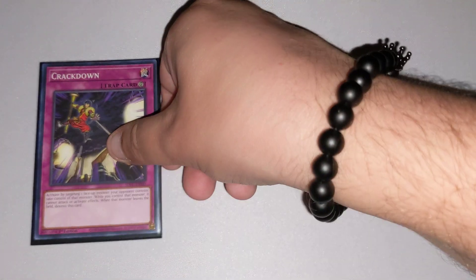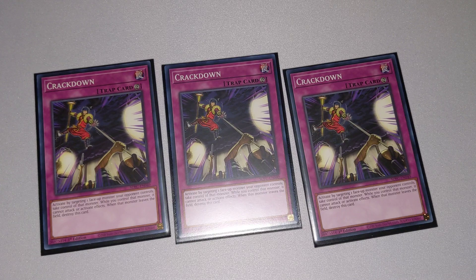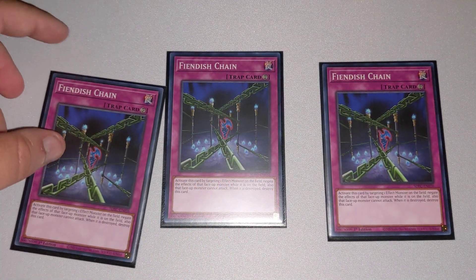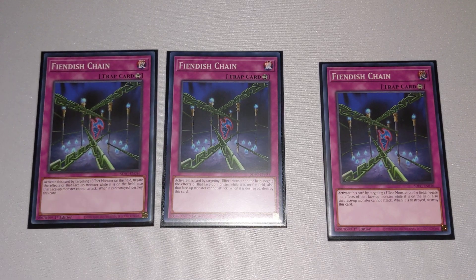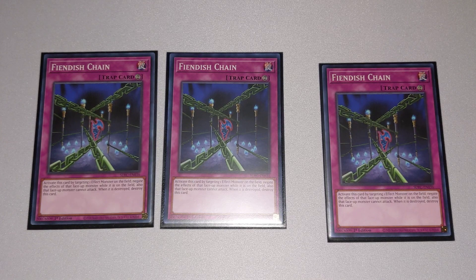To finish things off, we run six traps. The first three are three copies of Crackdown, which lets you target one face-up monster your opponent controls to take control of that monster. This is great for using your opponent's card effects and for Synchro plays with your big Synchro monsters. We also have three copies of Fiendish Chain. This card negates the effects of a targeted effect monster on the field and prevents it from attacking. When the targeted monster is destroyed, this card is also destroyed. Very good for stopping your opponent's big or high-effect monsters before they can do anything, helping you survive to your next turn to get your Synchro summons out.